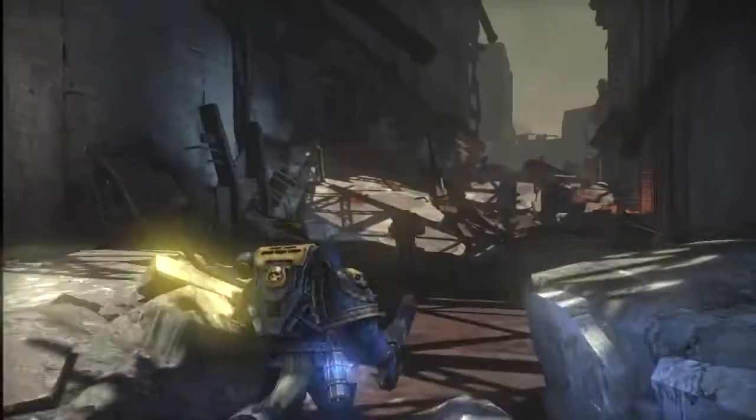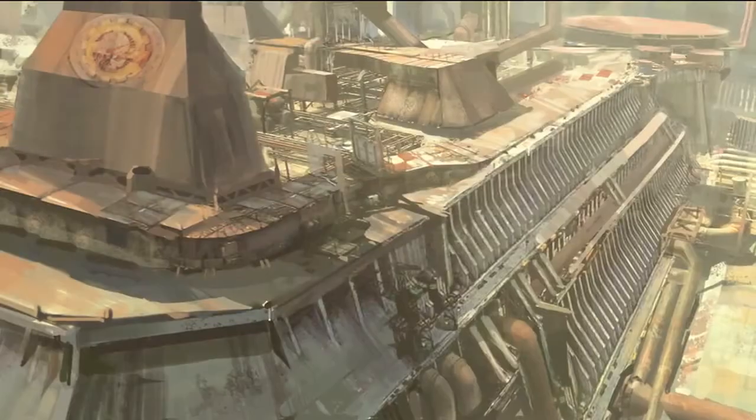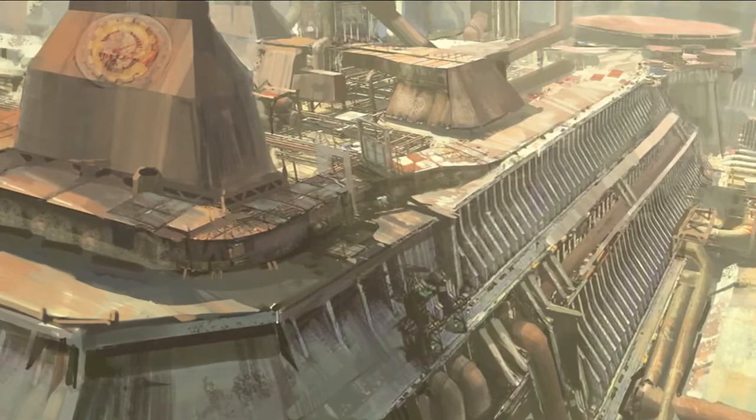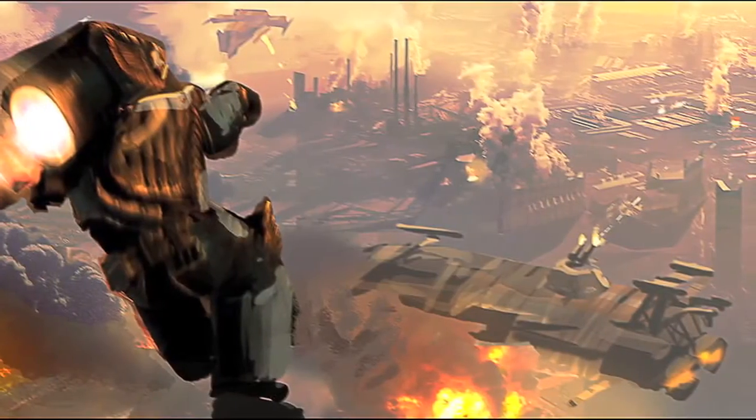Grya and other Forgeworlds have a surface entirely covered in a thousand years' worth of construction — huge manufacturums and massive furnaces. Due to the industrial nature of these planets, they lack an ecosystem due to the polluted air and toxic releases from the factories.